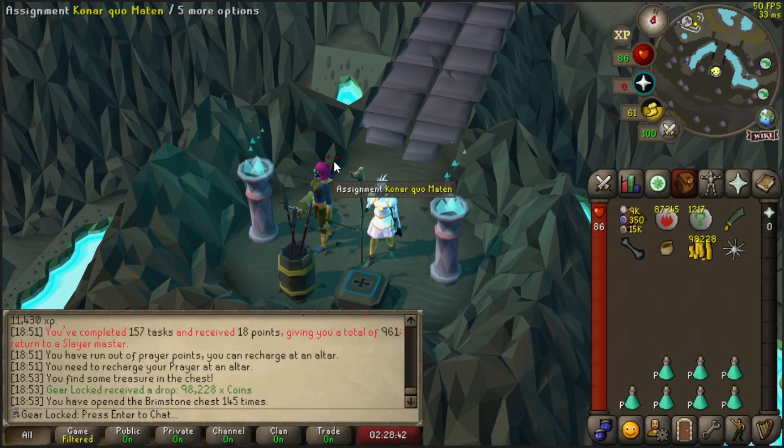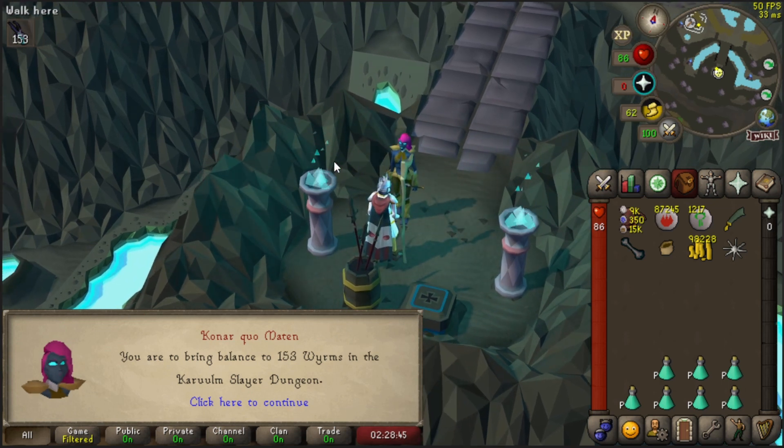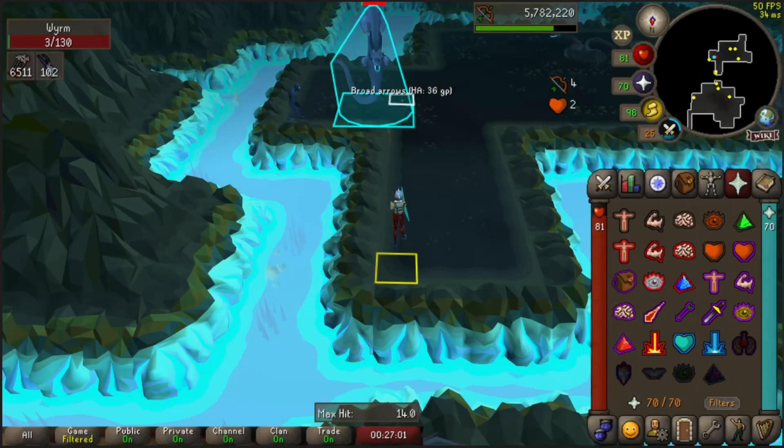Here we are saying hello to Konar. What's our next task gonna be? 153 worms in the Catacombs of Kourend slayer dungeon. Why? How did you know that's exactly what I didn't want? It's fine — they're decent money and decent prayer experience, so we will try our best.